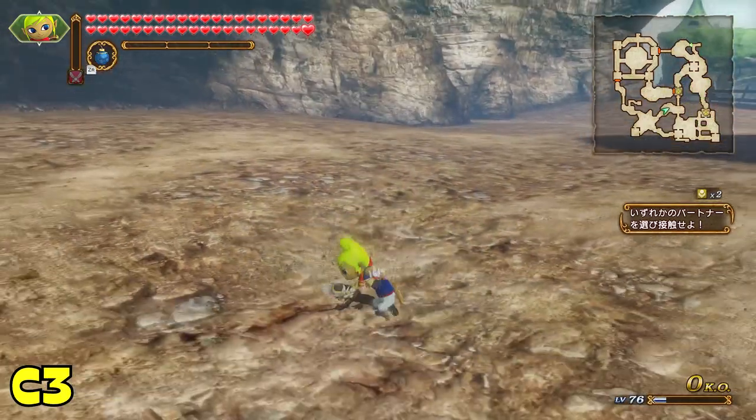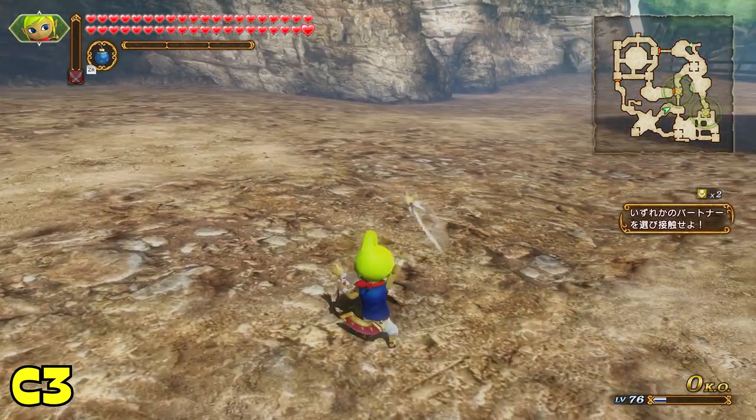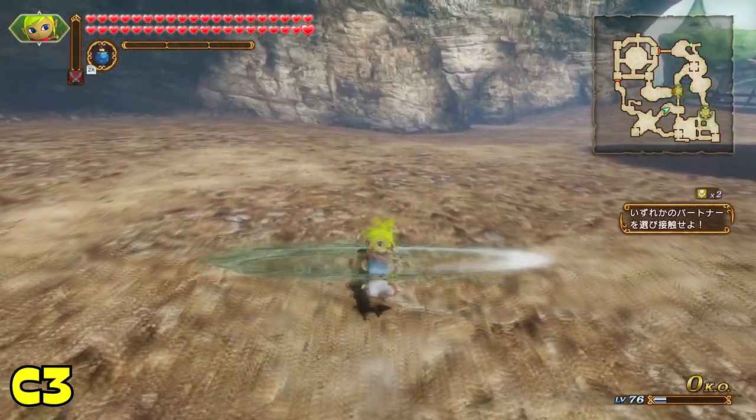Tetra's second combo has her begin a series of spin slashes before a final hit that knocks enemies far away. Due to Tetra's small size, she will not do too much area damage, but it is good for focusing damage onto captains or generals.